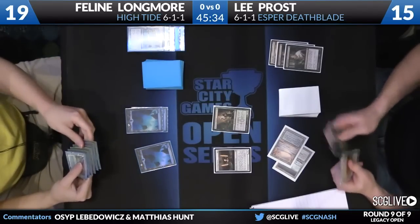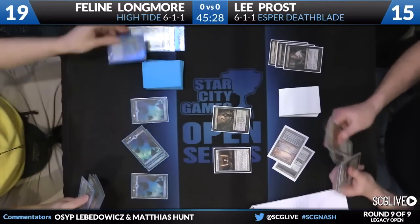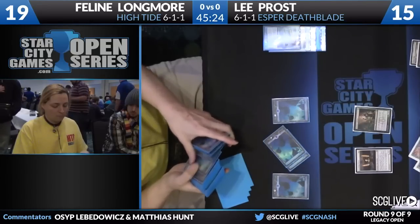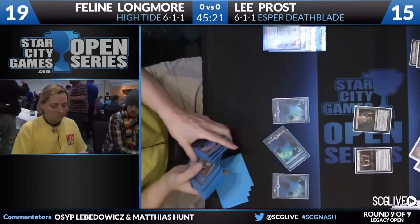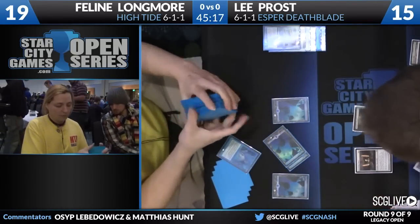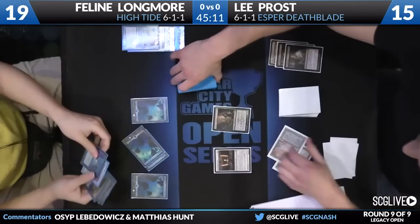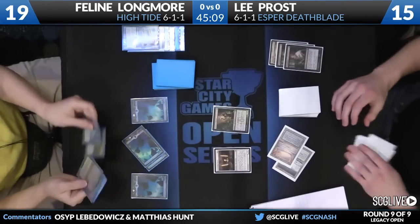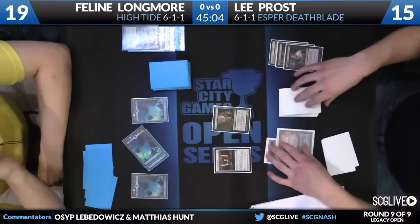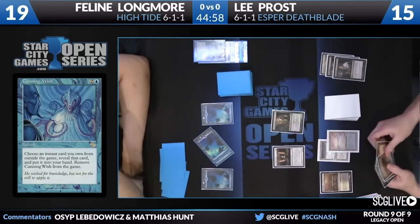You need some win condition as a Deathblade player. If you give High Tide till turn seven, they will probably kill you every time. So you need to make sure they can't get there. I'd rather Vindicate the land and then play a Jace next turn. Feline is going to cast Merchant Scroll and search for a Cunning Wish. High Tide operates out of a wish board — she can Cunning Wish for Intuition and use Intuition as a tutor for any other card she may need.